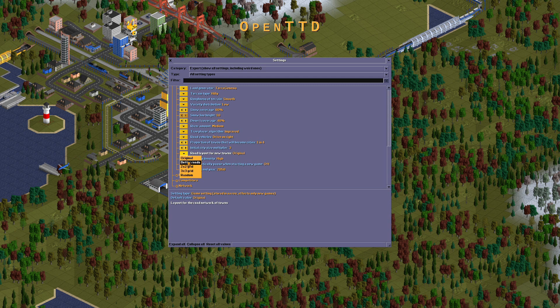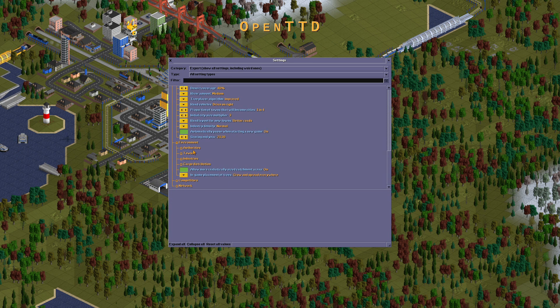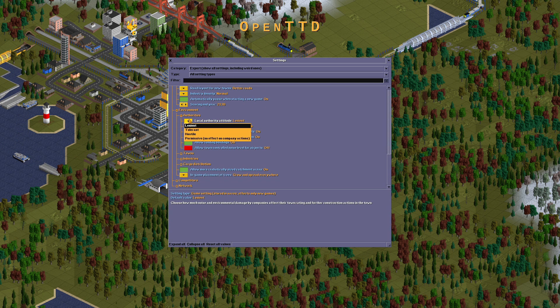Improved initial city size multiplier should be free. Original loading here should be normal. Automatically pause when starting a new game should be off. At 100 — genius should be every single town in the map, to score at the end of the year.